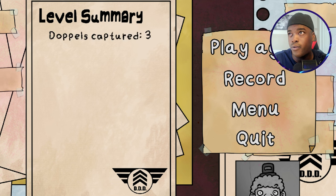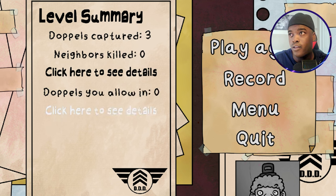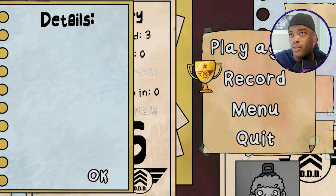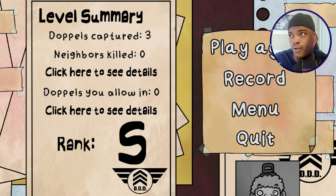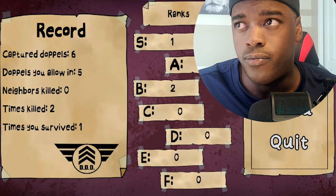Let's see how we do - oh, I got a trophy! What are the details? Neighbors killed: zero. Doppelgangers you allowed in: zero. Good job! I got a superior rank! I mean, is there another level or is that it? I guess that's it, we beat the game. Alright, that's it for That's Not My Neighbor. Check out the shop, it's on my merch. I'm gonna try to redo the designs every three to six months and have some new designs in the store. If you're into gaming horror game content, as always, don't forget to like, subscribe, join the fam. Take care, peace!